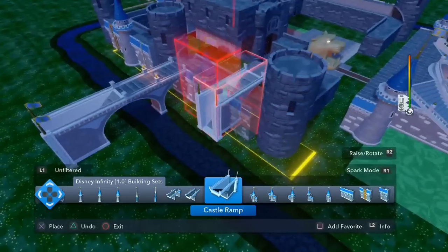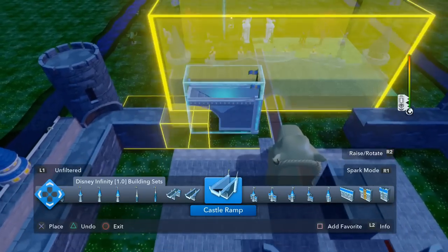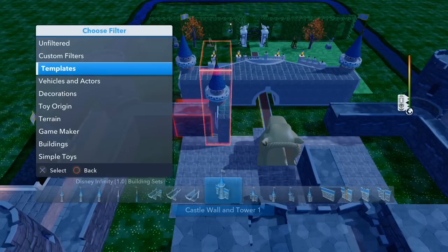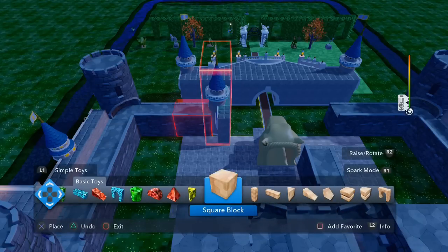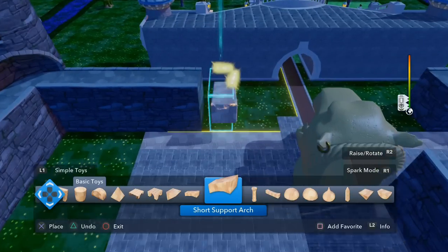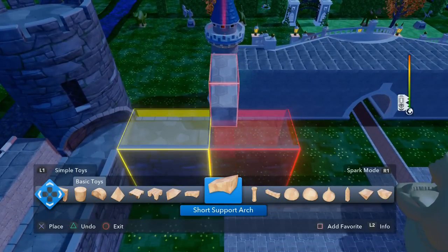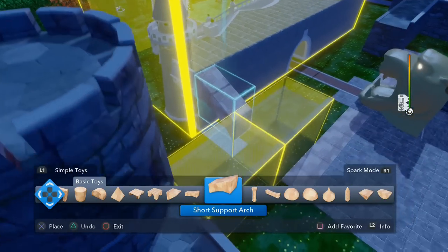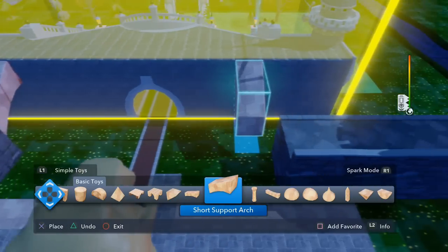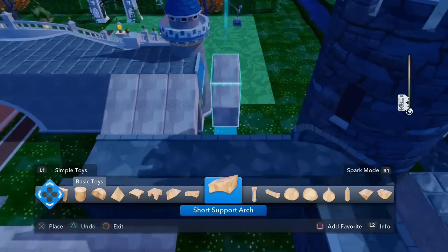Now what we're gonna do is work over here on how to get this to connect over here, so I'm actually going to look at some blocks and see if I can get it to connect. Let's try this arch. I think this will fit — I'm just gonna put it like this. We'll just put it across, and then this should connect to that over there. It's all connected.